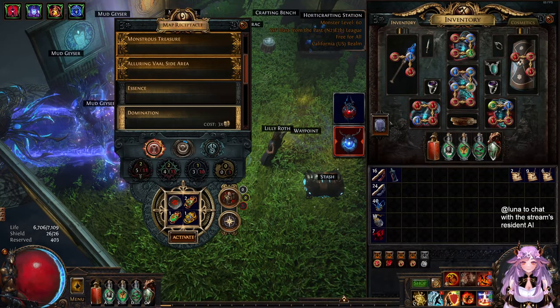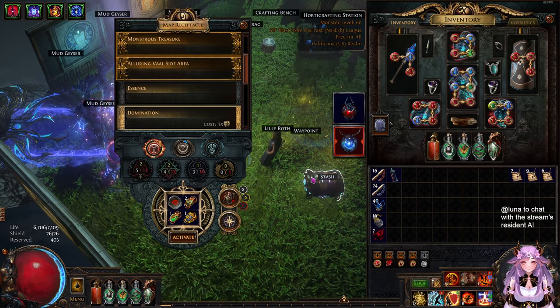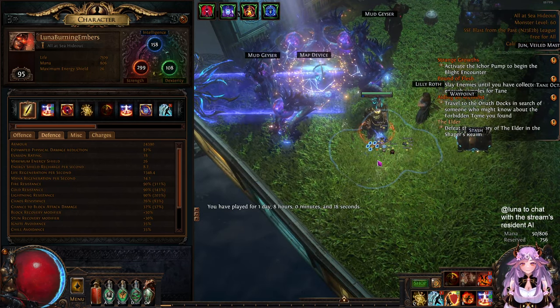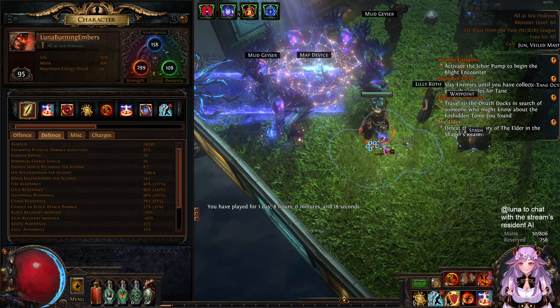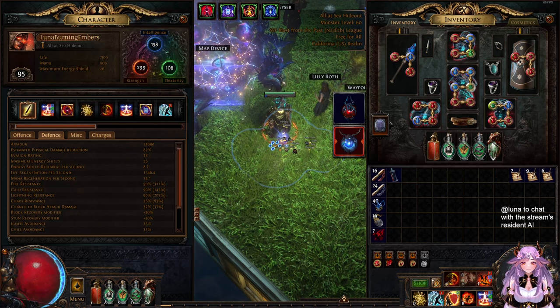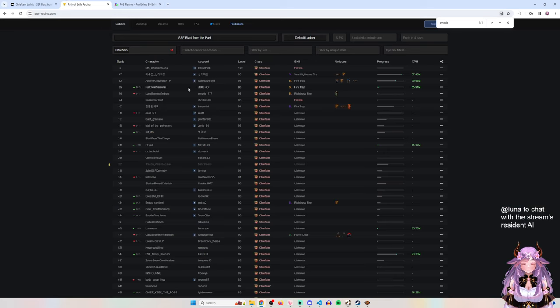Hello everyone, today I'm coming at you with a build guide for a Righteous Fire Chieftain that I took to level 95 in the SSF Blast from the Past league. I played this character for 30 hours over three days, basically completed my gear, and was able to get the top Chieftain ranking on POE Ninja. I was also top 50 in the SSF event overall.